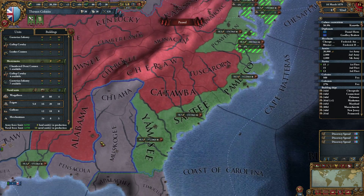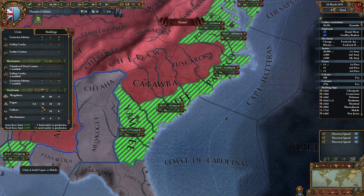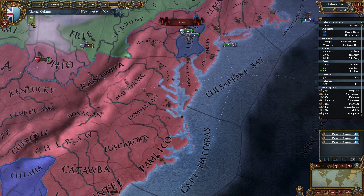And let's build five more regular frigates as well while we're at it. Lots of ships. We have a claim on Oneida.